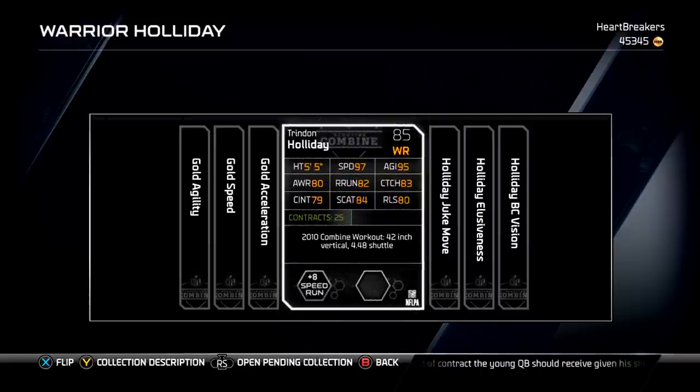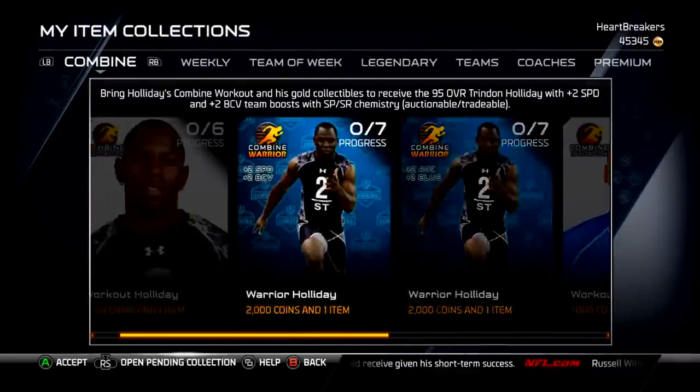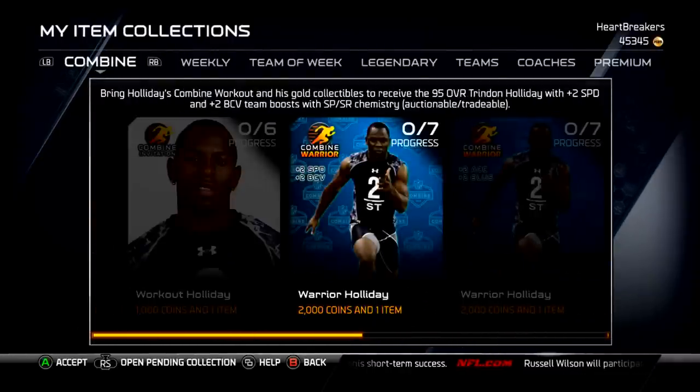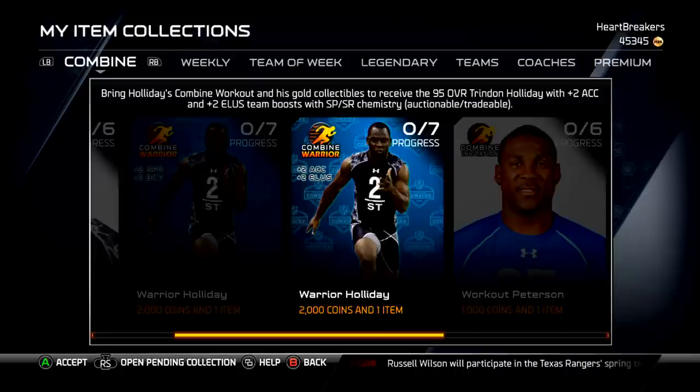There's the Combine Workout Tyreek Holiday card, and I'll show you guys his highest overall card. You can get one that gives you plus two to Speed and Ball Carrier Vision, or one that gives you plus two to Acceleration and Elusiveness. Both are pretty good.